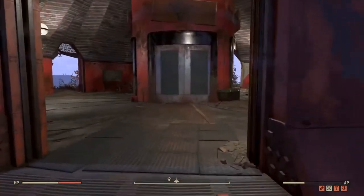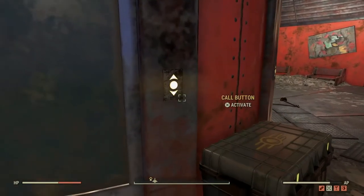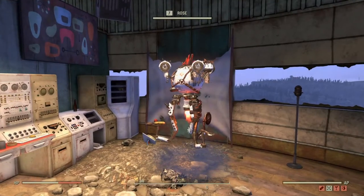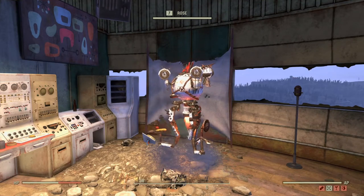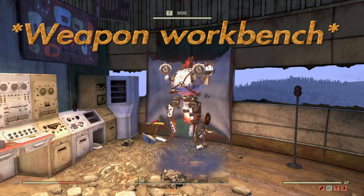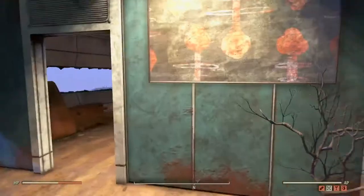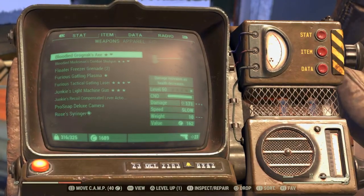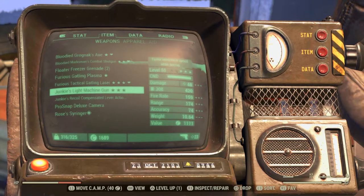Rose is the raider robot and she gets you doing some really weird things. We're going to go see Rose and she's going to hand us a pipe gun — but it's what you have to do with it that's the problem. You have a little chat with Rose and she hands you her pipe gun that she definitely wants back, or she threatens to murder you. Then you've got to go to a weapons workbench and modify the pipe gun — not a tinker's workbench, a weapons workbench. My mistake there.